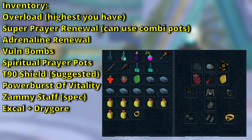In the inventory I have Elder Overload and Super Prayer Renewal. I have an Adrenaline Renewal — or at minimum a Super Adrenaline Potion. I have Vulnerability Bombs, Spiritual Prayer Potions for my Ripper Demon with Scrolls, a Tier 90 Shield which is incredibly important, a Power Burst of Vitality for Phase 4, a Zamorakian Staff to reduce damage Karapak deals to you, an Enhanced Excalibur for healing, and a Dragonkin Mace used with the Excalibur for Bladed Dive. The rest of the inventory is food — half Brews and half Blue Blubber Jellyfish. Blue Blubbers are recommended because you don't want to lose Adrenaline in Phase 4.